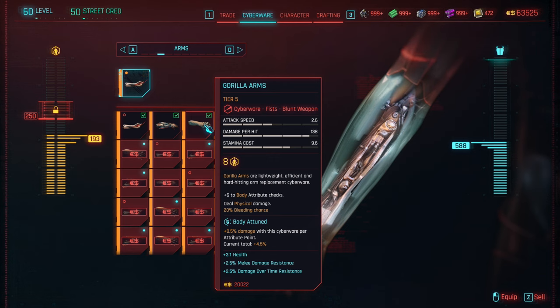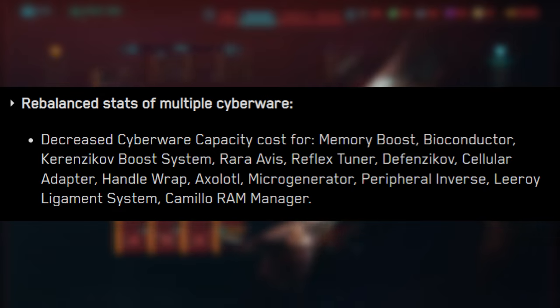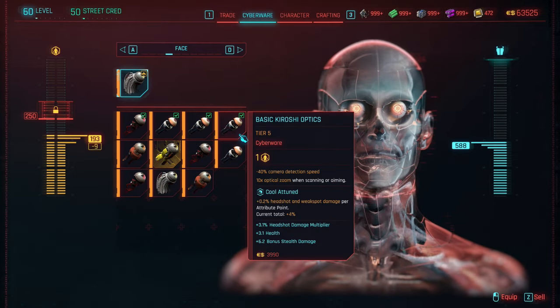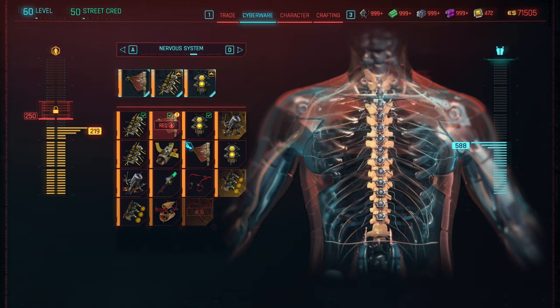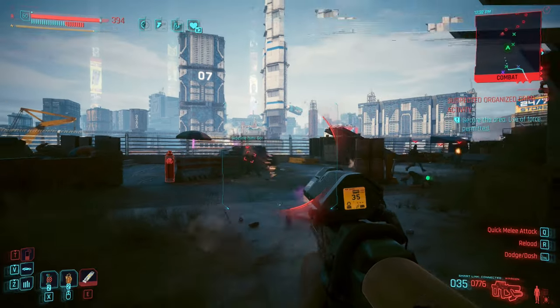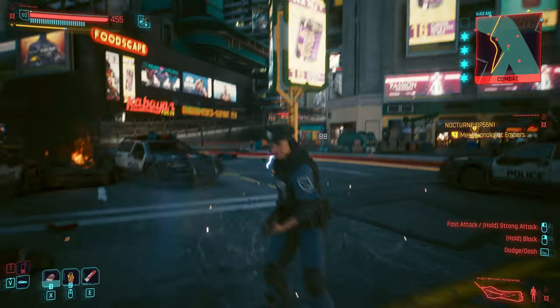What's also huge about this change that went a little under the radar is they decreased cyberware capacity costs for a huge amount of cyberware. That makes such a difference in terms of how much cyberware you can actually equip. Now it's very easy in a cyberware build to fill out every single slot without really focusing on trying to remove and add stuff. You can become that massive cyberware freak without investing too much, because of the reduction in cyberware cost.